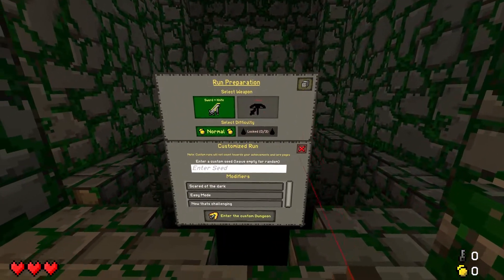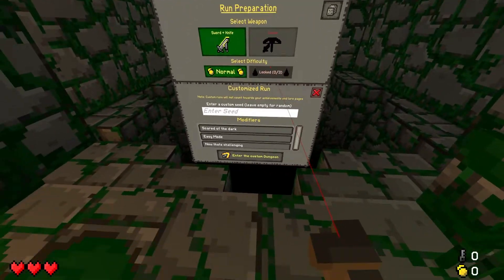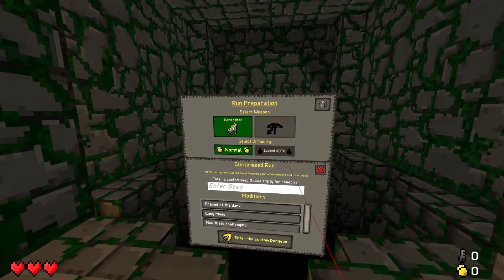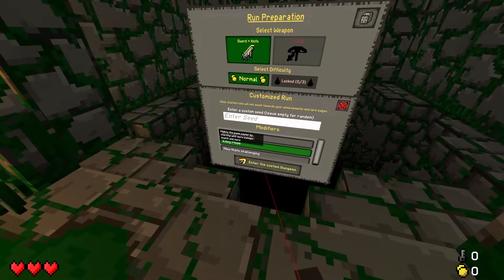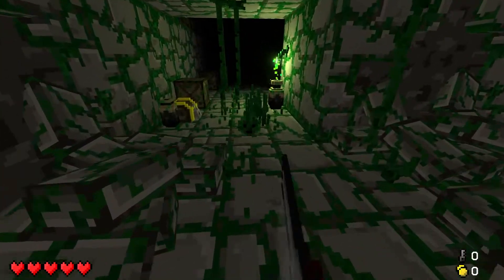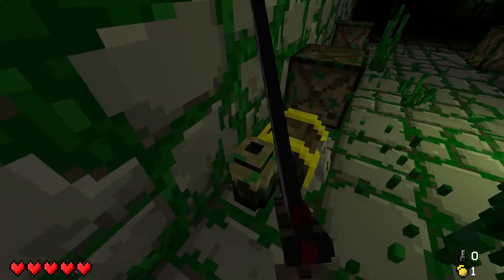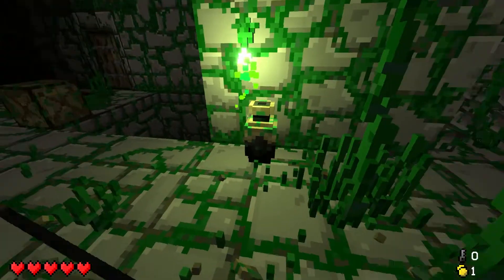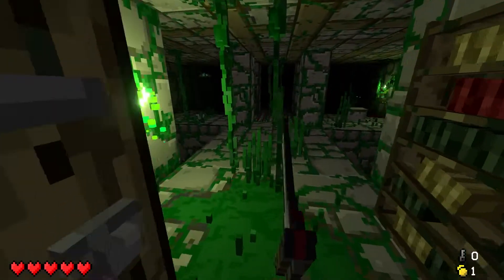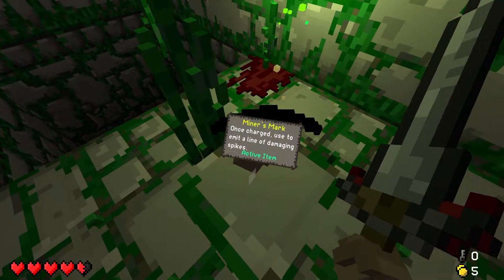This is still locked. I really want the crossbow - I think that'll really help me in the long run, but I probably need to unlock it. Even if I beat it on easy mode it's probably not going to unlock the crossbow. Back where we always start - the overgrown normal saline-filled dungeon. No starting keys, so locked chests are kind of a slap in the face. Not a shop - one charge used to emit a line of damaging spikes. Actually I think I enjoy that.